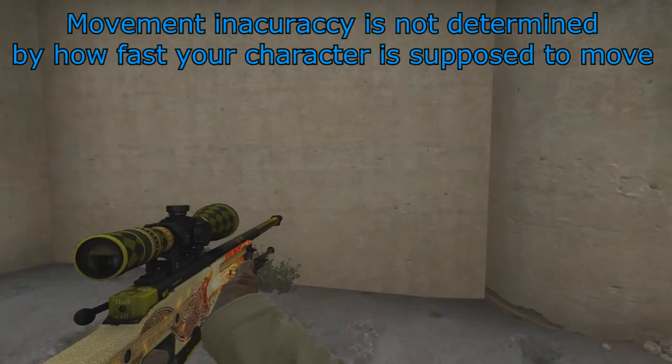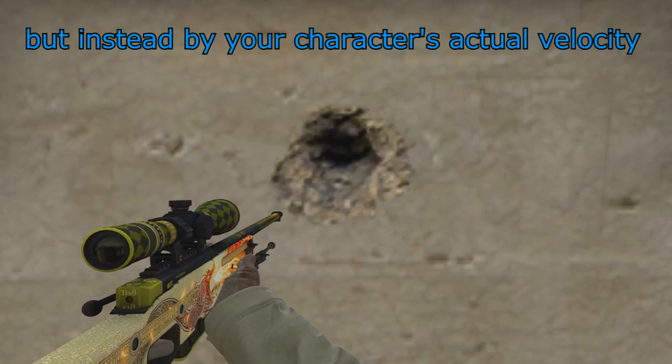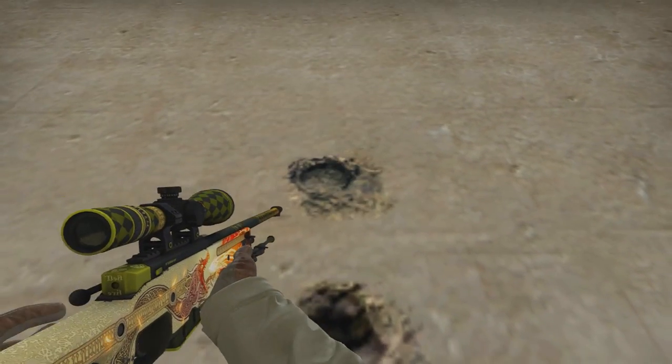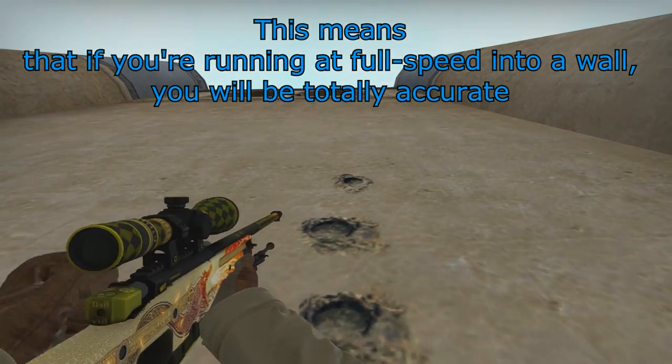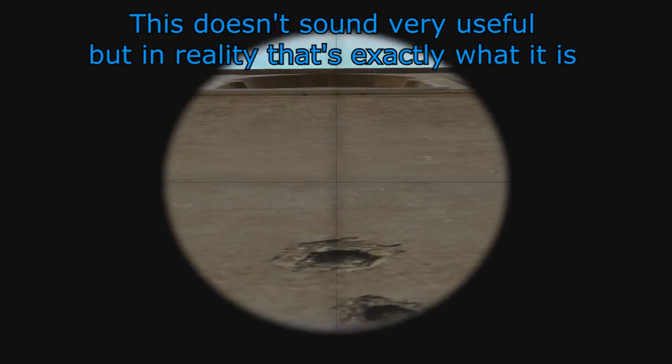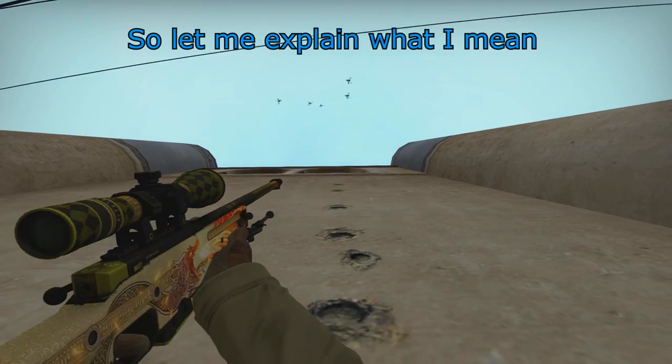In CSGO, movement inaccuracy is not determined by how fast your character is supposed to move, but instead by your character's actual velocity. This means that if you're running at full speed into a wall, you will be totally accurate. This doesn't sound very useful, but in reality, that's exactly what it is. So let me explain what I mean.